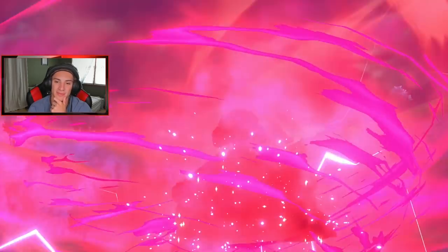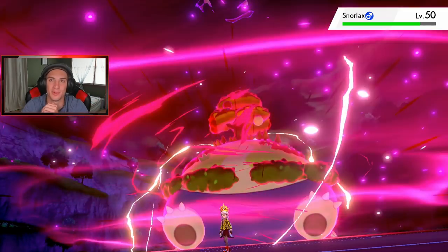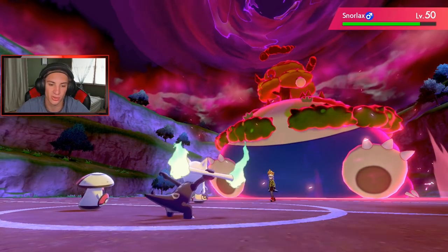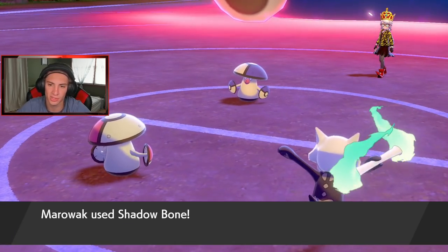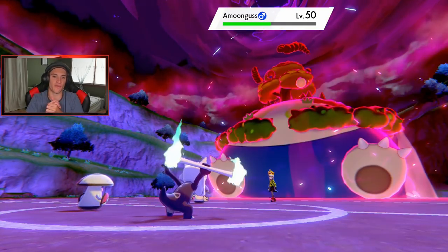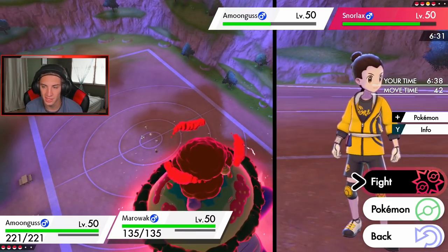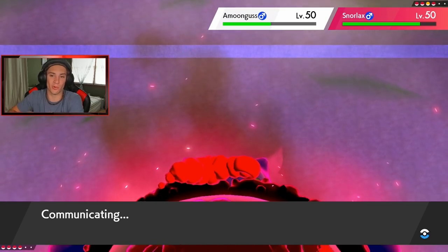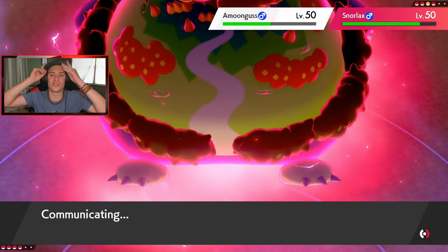If I had my Dusclops I could totally Haze it and cancel that out. But we're gonna put it to sleep and then Flare Blitz to start doing work onto Snorlax. He's Protecting. That's actually smart — Shadow Bone comes out. My Marowak does outspeed my Amoonguss, so I think we're still sitting pretty. The Spore's gonna come out last. I can go Flare Blitz, take out the opposing Amoonguss, and then get the Spore off. He's just wasting turns. I think he thought he was outplaying me but he's not.